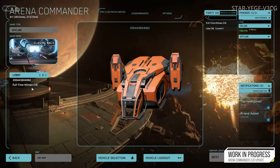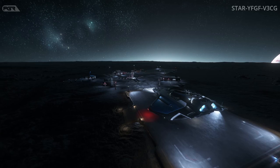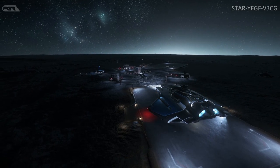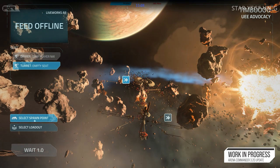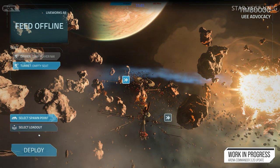There should no longer be medical bay bed and screen obstruction in hangars. Ships should no longer show in Aesop as destroyed when storing. Claimed and delivered ships should no longer load into the wrong location when primary residence is changed.